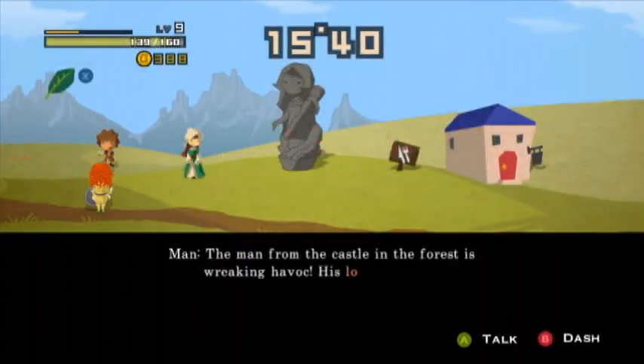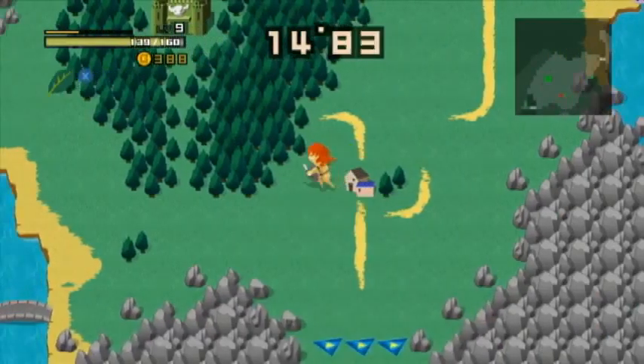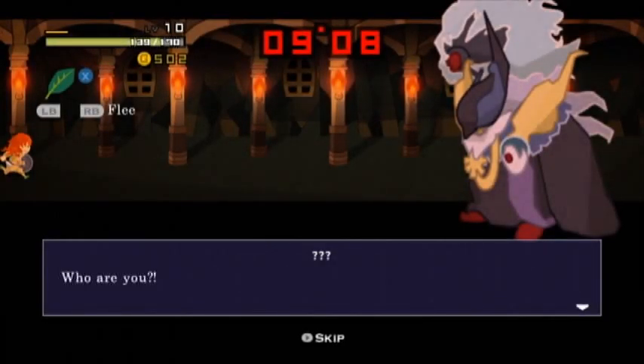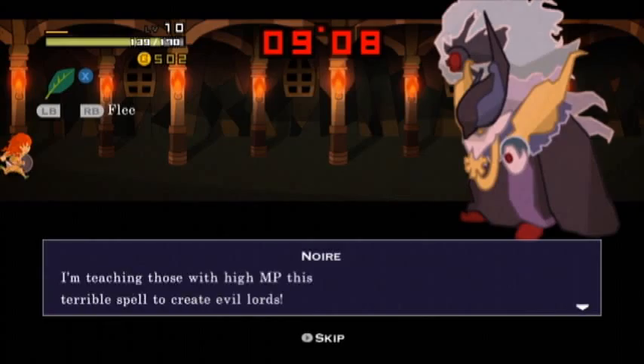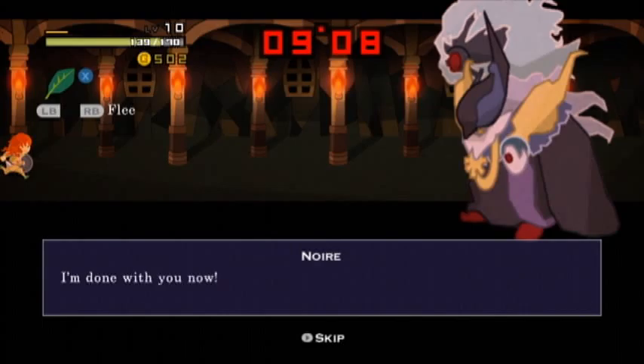Let's go down here. The man from the castle in the forest is wreaking havoc — his lover was nabbed. She's a beauty with purple hair, so we're looking for someone with purple hair — supposedly this Millennia that this guy is missing. So you're the man with the quick feet that's interfering with the spells. I'll tell you who I am, for no apparent reason. Noir is my name! I'm teaching those with high MP this terrible spell to create evil lords. I will bring chaos to the world and revive the ultimate evil lord. Prepare to die! Holy crap, the music. I wouldn't have gone in here if I realized there was going to be a battle — I only had ten seconds left.